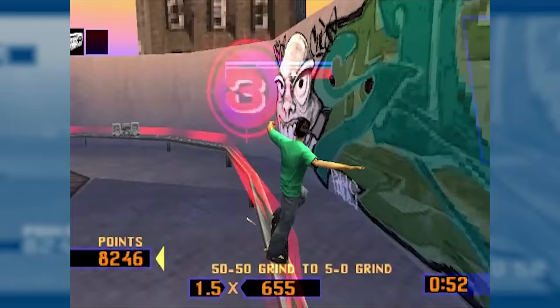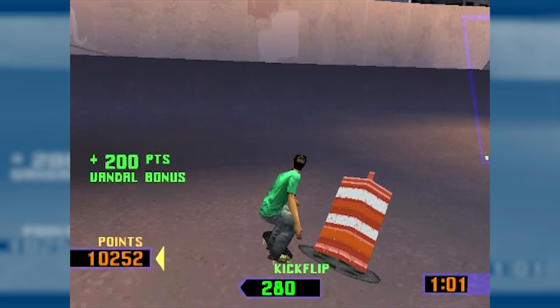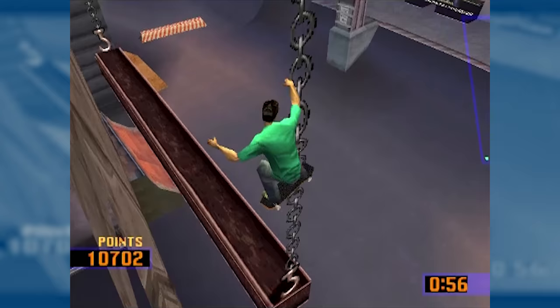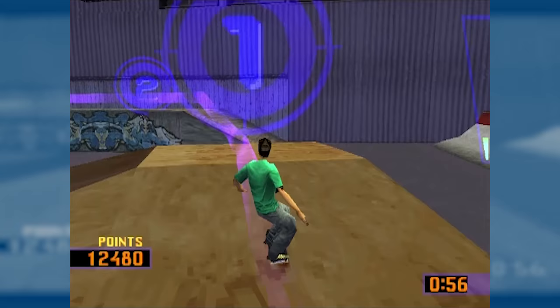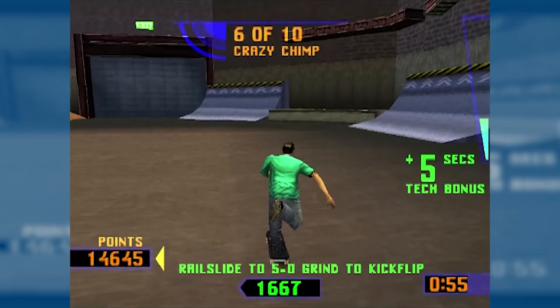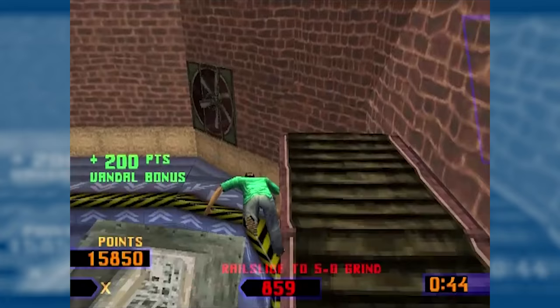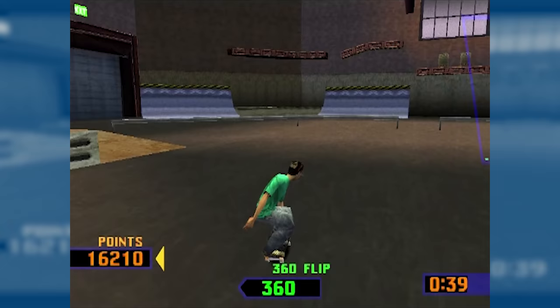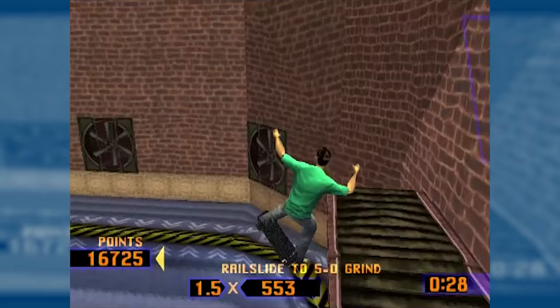I have to hit these boom boxes, and there's a gap right up here I can try to do. One cool thing about this game is that it kind of locks you onto the plane of the ground you're above, so you don't really have to drop into a ramp — you can just kind of ollie at it and your character will even out. The grinding feels a little bit different in this game. If you don't hold down triangle, the controls are basically the same as Tony Hawk, but if you don't hold down the grind button, you will pop off after a second.